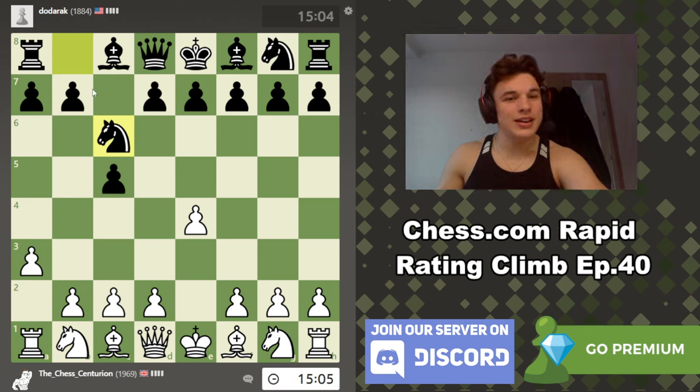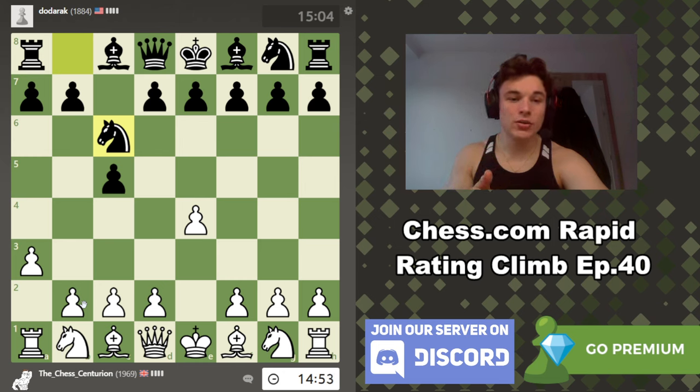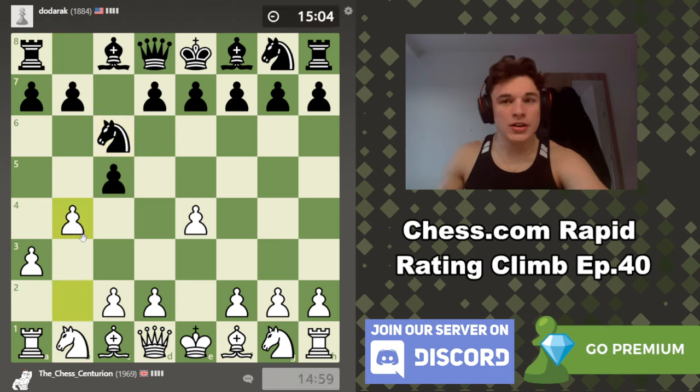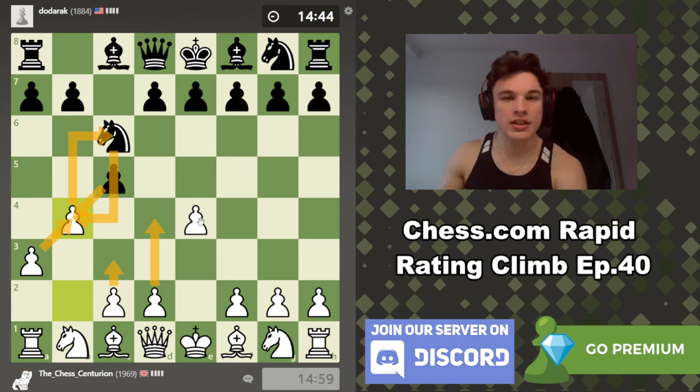He does allow it, so B4 is going to be on the board. If you want to check previous episodes of the Rating Climb featuring this opening, check the playlists below. We're going to go B4. The point is: if he takes, we take back with the A pawn. If he then takes the B pawn — so we're down two pawns for the price of one — we go C3 attacking the knight, and after it's forced back, we take a massive centre with D4. There are loads of tricky lines off of that.